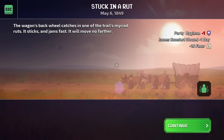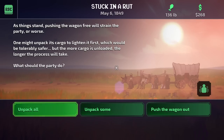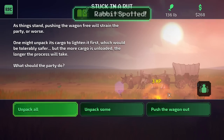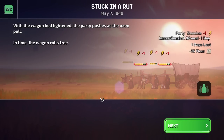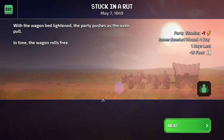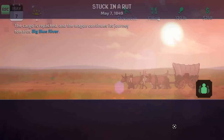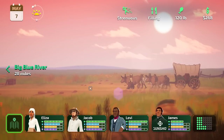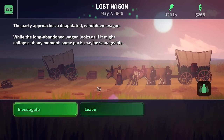The wagon's back wheel catches in one of the trail's myriad ruts — it sticks, jams fast, and will move no further. Pushing the wagon free will strain the party, or worse. One might unpack its cargo to lighten it first, which would be tolerably safer, but the more cargo is unloaded the longer the process will take. Let's unpack some. With the wagon bed lightened, the party pushes as the oxen pull, and in time the wagon rolls free. The cargo is repacked and the wagon continues towards the Big Blue River. This is a much more challenging run than my first time — the first time it was sunshines and rainbows, and this time it's gunshots and dysentery and cholera.